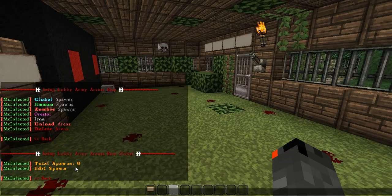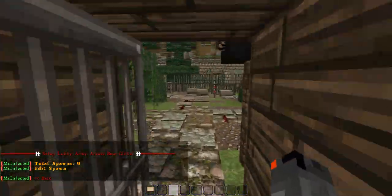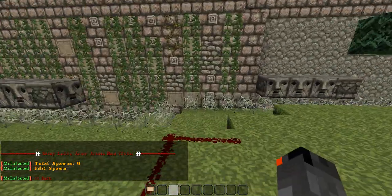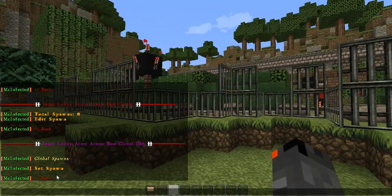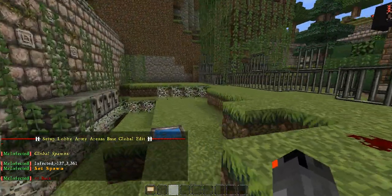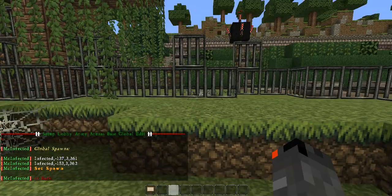Now say we want to set some spawns — for that let's actually go out to the arena to do that. So I will set one spawn here, and then I will wander all the way over here and add another one.